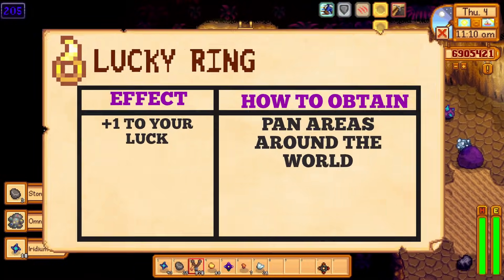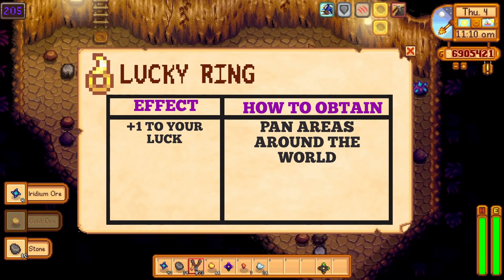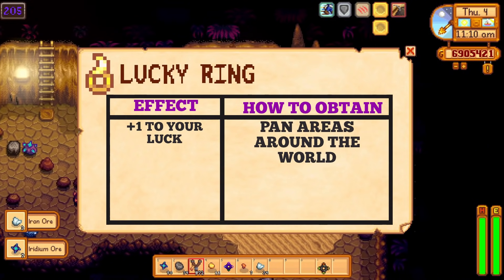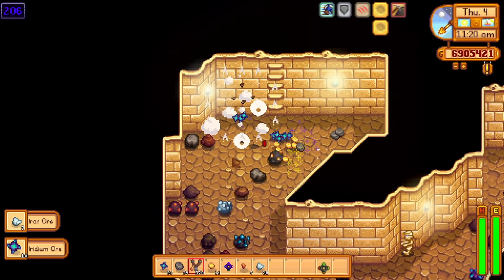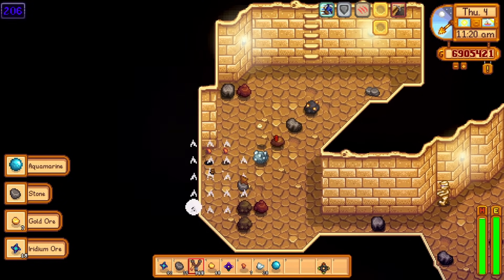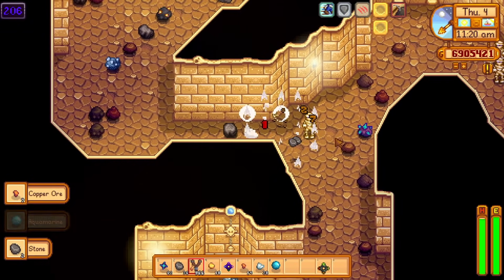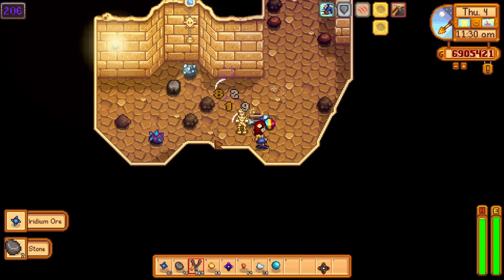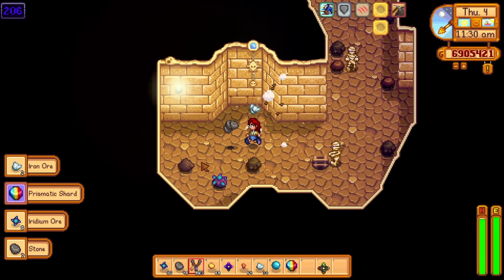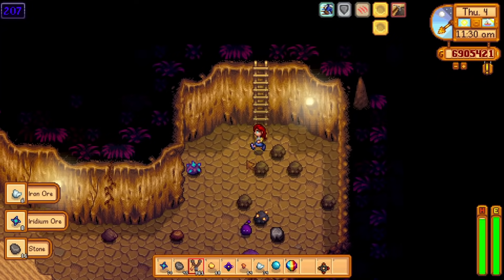Now it's lucky ring time. To be honest, if you manage to find this ring, then you are already extremely lucky. You can only find this ring by panning in those golden spots around the world of Stardew Valley. I tried forever to get one of these rings and I only got one of them so far. Unfortunately, I didn't record it, which is kind of sad. If you do manage to get one of these lucky rings, it will increase your luck by one and I'm always ready to get some more luck.